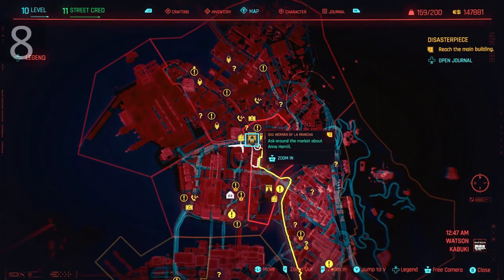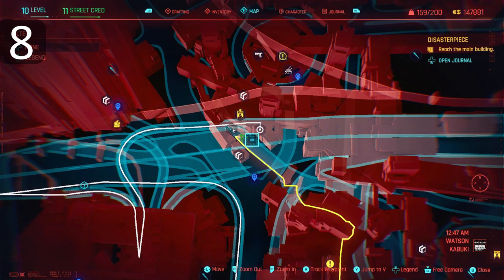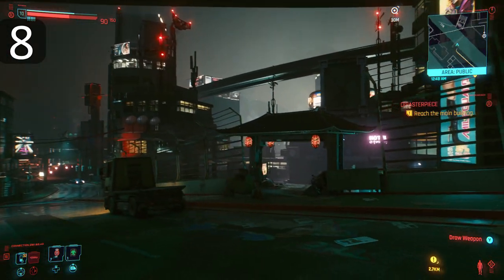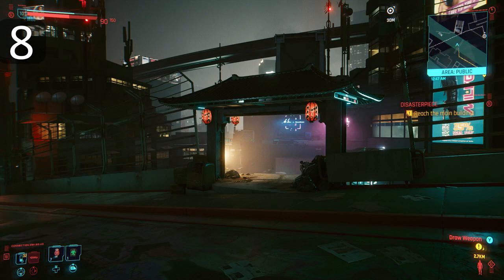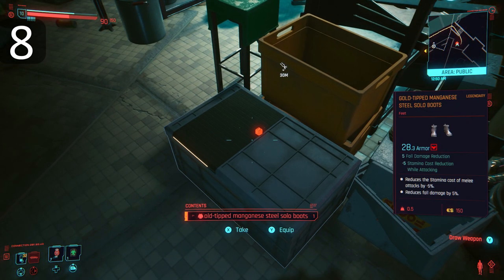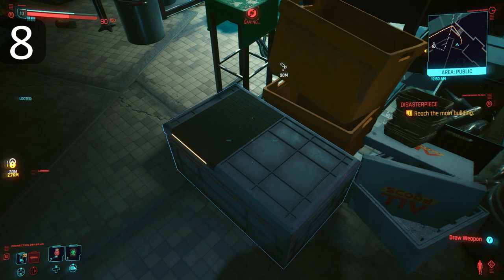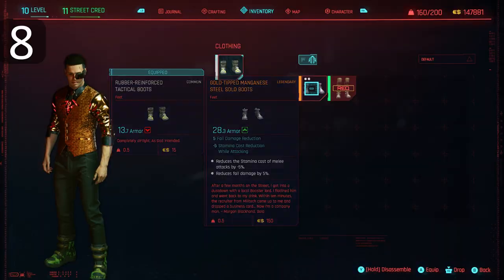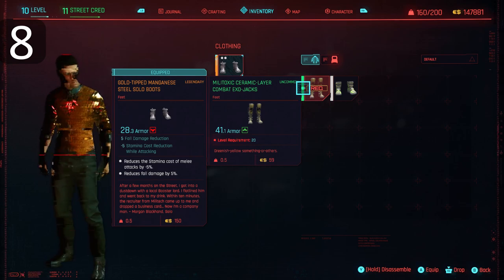On to number 8. You'll find the legendary item right here. This is a tricky part of town to get to — there are walkways and levels stacked on top of each other. Look for this arch — it's not on the ground floor but the floor above it. Go around the back of the food stall and you'll see a box. Open the box and you'll get a lovely pair of gold-tipped manganese steel solo boots. Let's have a look at the stats — yep, it's legendary. I can tell by the way it says legendary.